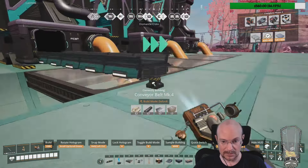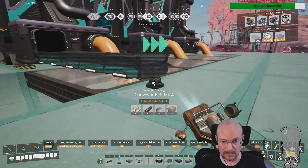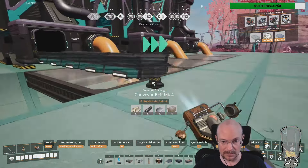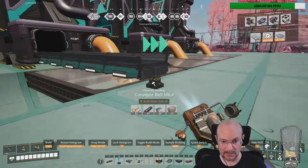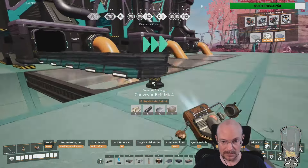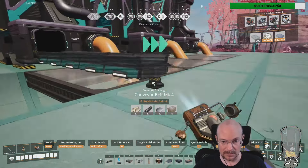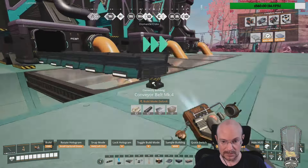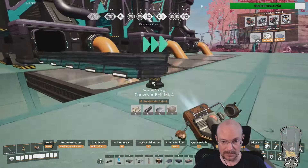Let me plug this in so that I can start getting the aluminum into here. Bauxite plus water gives you the sloppy aluminum. And then the sloppy aluminum gives you the aluminum solution. Then the aluminum solution plus coal creates water plus aluminum scrap. And then you smelt the aluminum scrap — aluminum is a very overly complicated build, to be honest. I don't know if it's like that in real life. I'm going to guess it probably is — seems like it would kind of make sense.